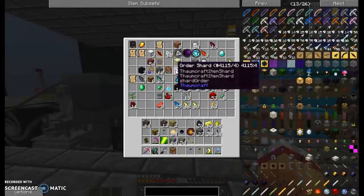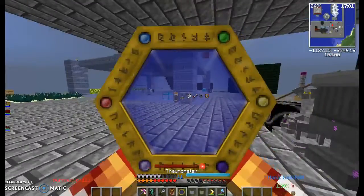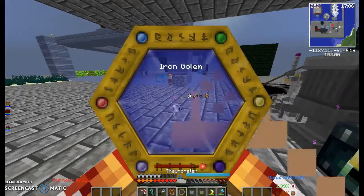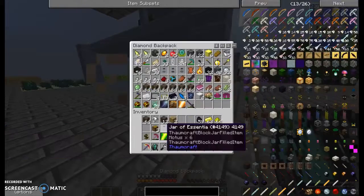I'm really not sure what Humanus is created from. Let me get my meter and scan a golem to see what comes out. Yeah, that's some Humanus but I don't want to create a whole bunch of these.